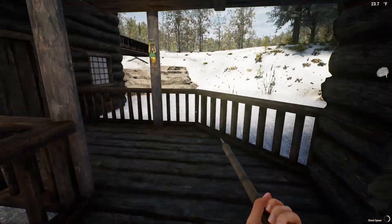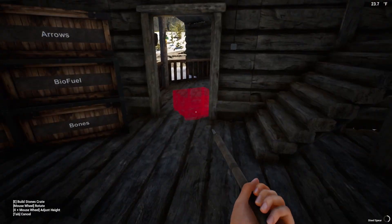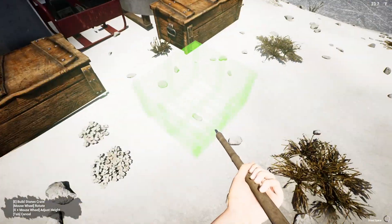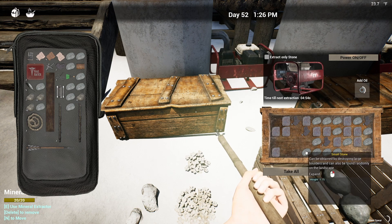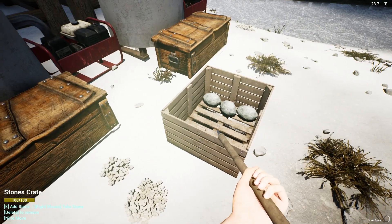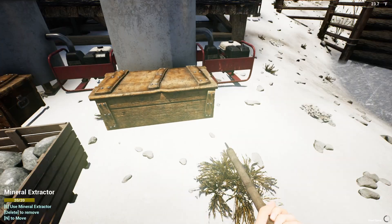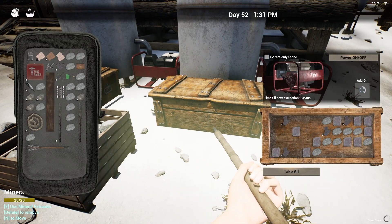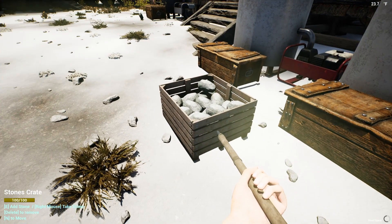We're going to get an empty container, get our rock container, and try to get as much stuff emptied out as we can with these iron ones before they fill up. I don't know what happens when they fill up, but let's at least grab all the rocks to buy a little time.